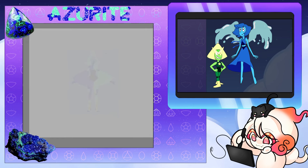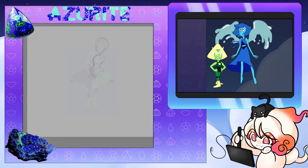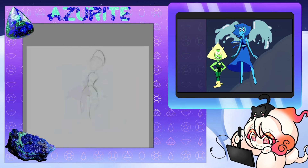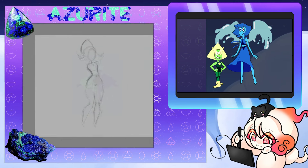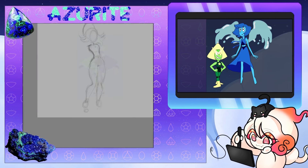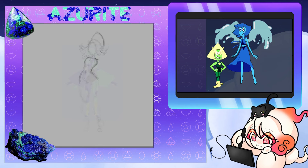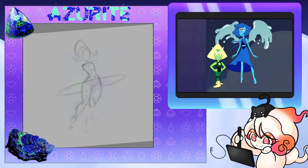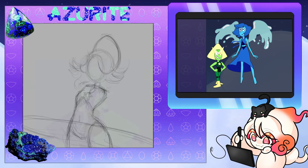For our first fusion today, we have a gem called Azurite, and I chose this gem because of the extremely rich, saturated blue in this gem, as well as the bright pops of tealy green. I thought it would be the perfect gem for them, because lapis lazuli's are not transparent, they're matte, and I thought that this azurite with these bright pops of green would be a perfect blend of the two gems.